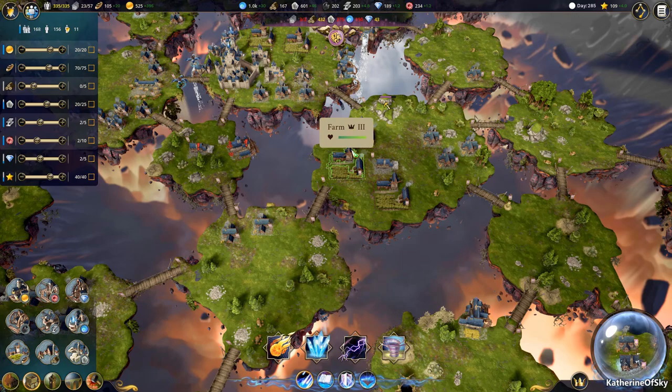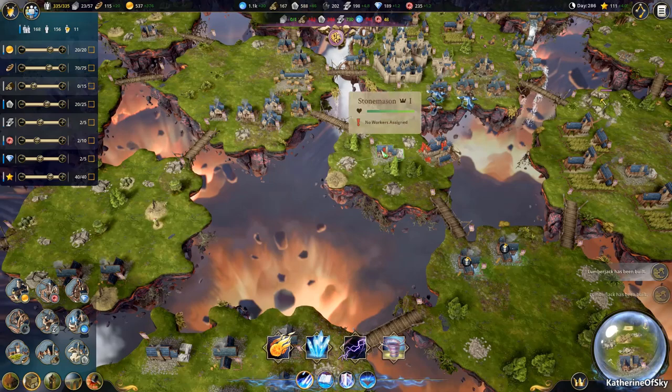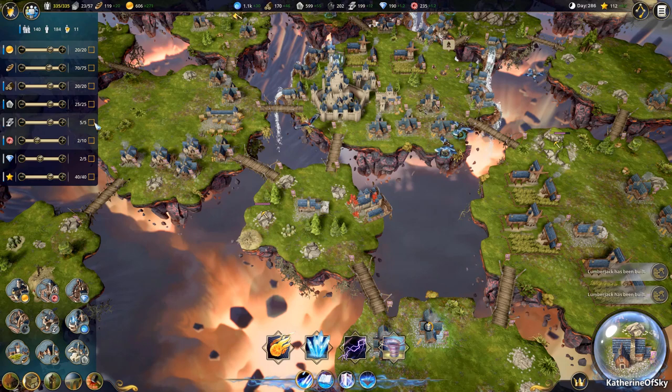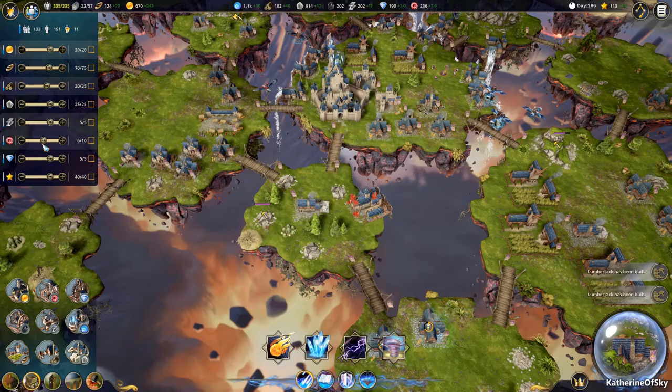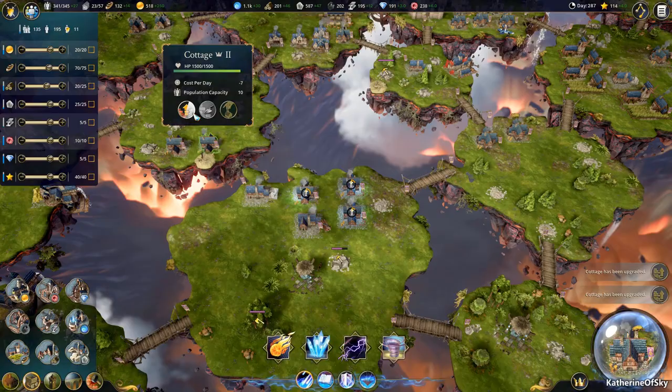With this kind of strategy, we're going to have so much gold — it's really going to be good. Let's get all of this just organized — get wood, get all this stuff out of the ground right now. Cottages — let's upgrade the cottages. That's our lumberjack. Then we're going to go for our mills again.